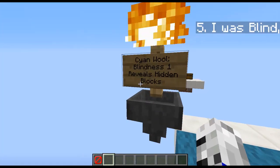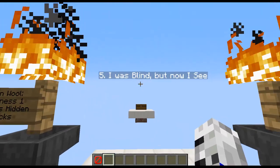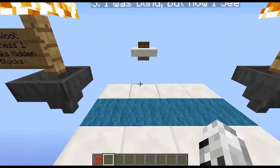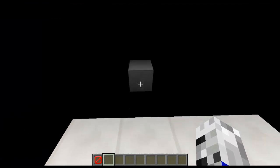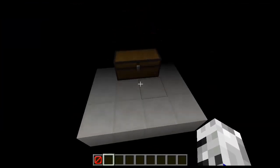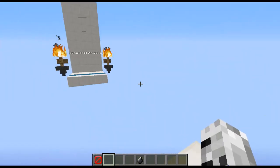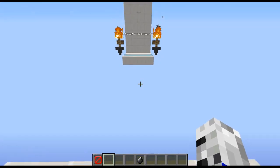The blue wall will give you Blindness 1 and it reveals hidden blocks. Number 5 is called 'I Was Blind, But Now I See.' As you can see, there are blocks that have appeared. And then when I open the chest, I can claim my very awful prize. And you can see the blocks are gone.